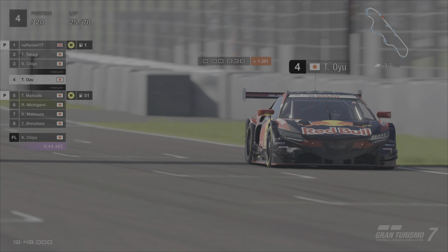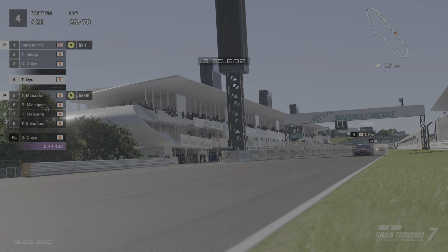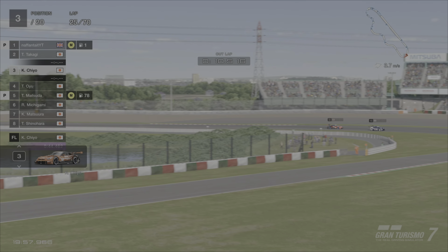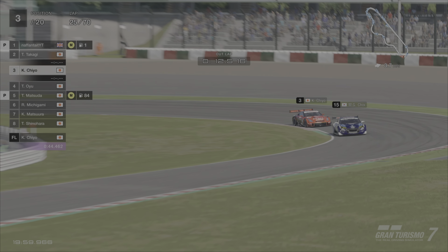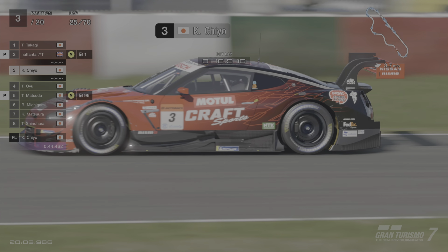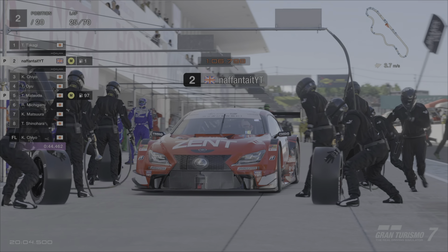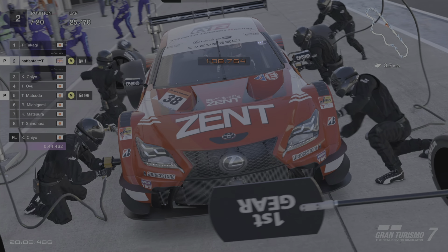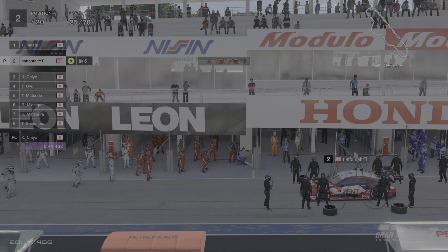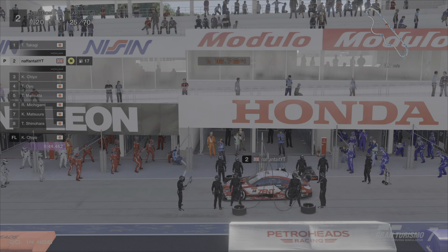The first Lexus, the Zent car driven by myself, goes into the pits on lap 25 for its first pit stop. We then see the Nissan manage to just keep its lead over the Honda, which is a little surprising as the Honda seemed quite quick on overall lap pace. The Zent Lexus has now taken its first pit stop and lost the lead to the older Lexus, the Denso Sard.